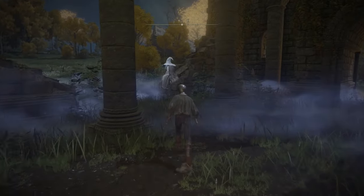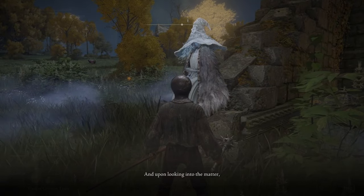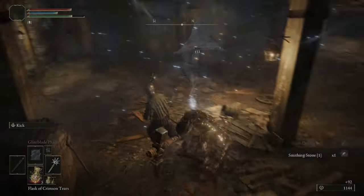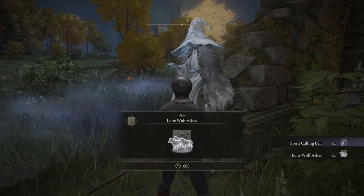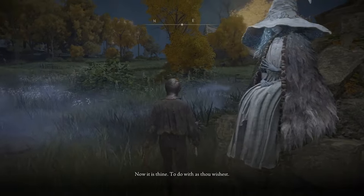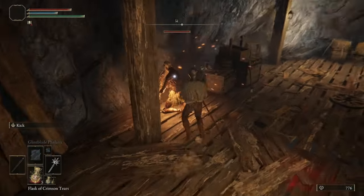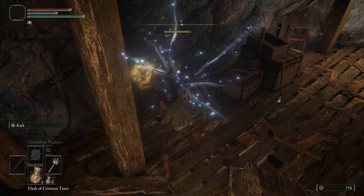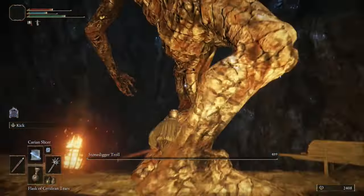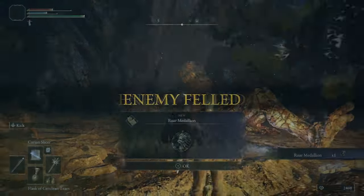Fast travel back to the Church of Elleh and make your way over to the Limgrave Tunnels, where you'll kill absolutely everything to get more runes and smithing stones to level up your staff. When you get back to the Church of Elleh you'll run into Ranni, who will give you the Spirit Calling Bell and the Wolves Ashes. Running through the Limgrave Tunnels should be no issue - the Morning Star will kill everything with one to two heavy attacks. With Carian Slicer you'll make very short work of the boss at the end of this dungeon, and at that point we're ready to move into our next area.